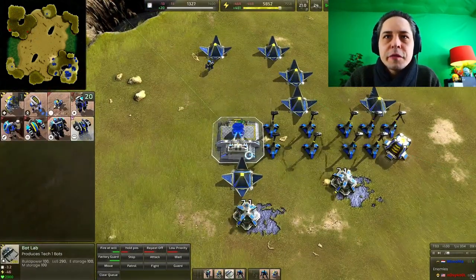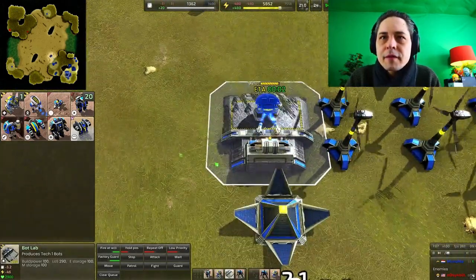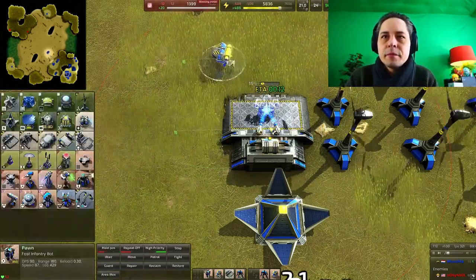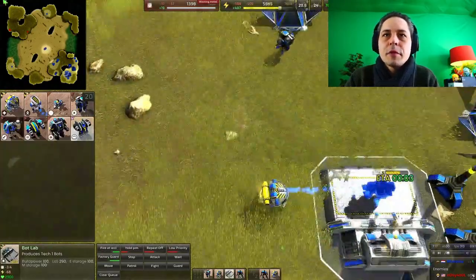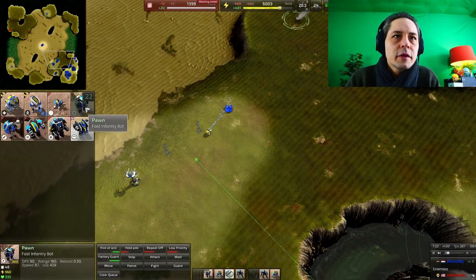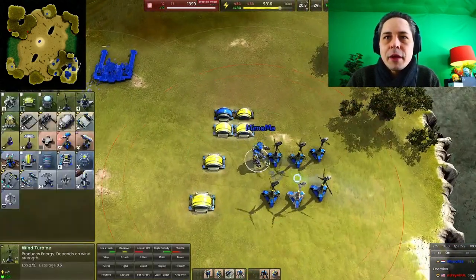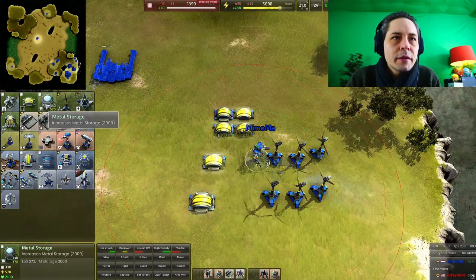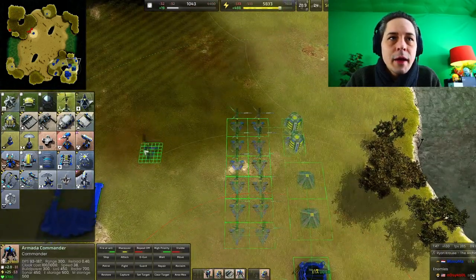So we hotkeyed this building on four. Now we get that speed — this one is going to speed up this building. Now he keeps producing from those fast inventories, keep producing at all costs. Metal wasting, they say — so we are metal wasting. Let's make two of those, two of those.